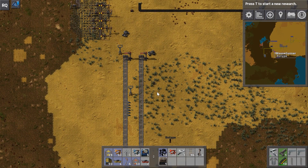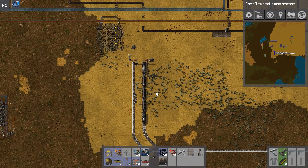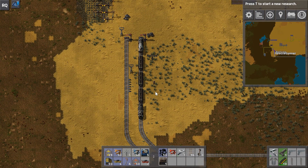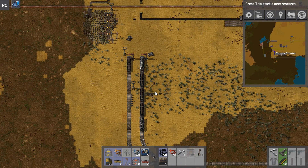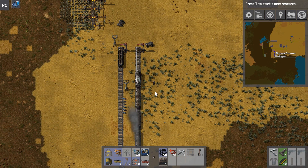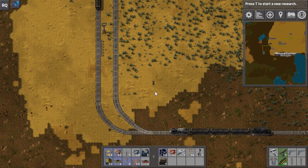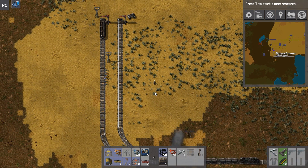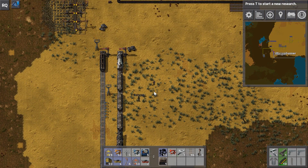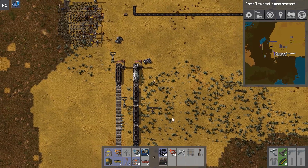Right now both stops are empty, so the train will take the shortest path of the ones it can access as long as they're not full. If one stop is occupied, it'll route to the other. This is a useful depot trick for managing multiple trains at the same type of station without complex scheduling.